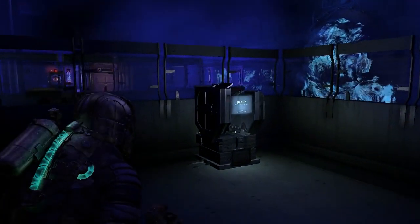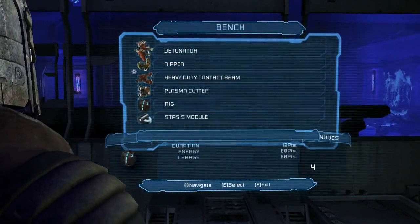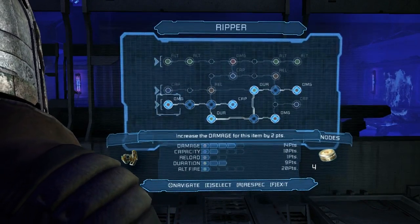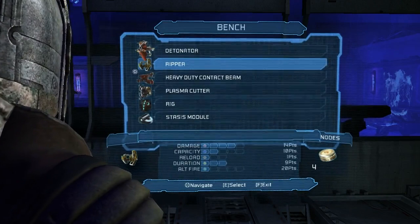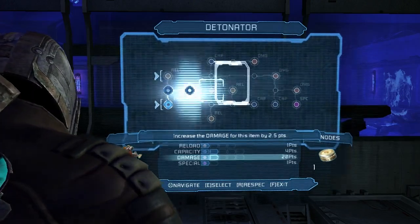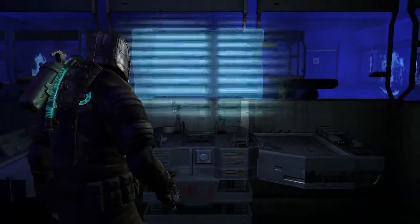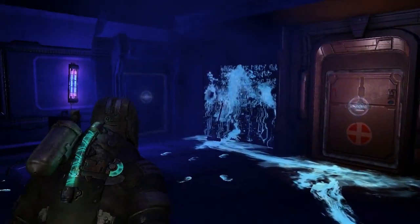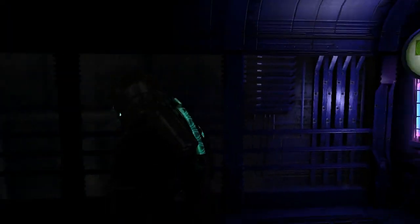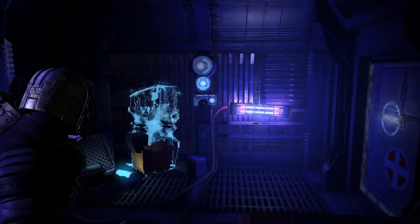It's only been about five minutes since we've seen a bench last, but I figured, well, we got power nodes, might as well see if we can upgrade a few more things. Stasis is still pretty good — figured I'd also show off where the Ripper is right now, very nice. But might as well go ahead and upgrade the detonator — yeah, we have been using that quite a bit.